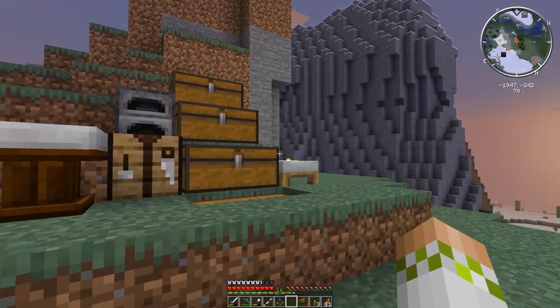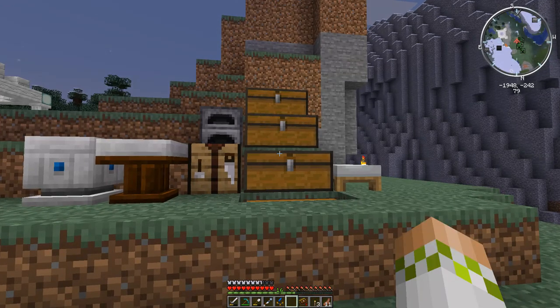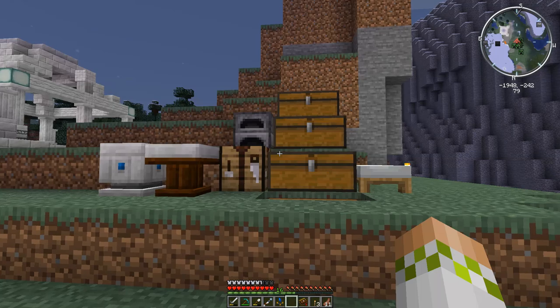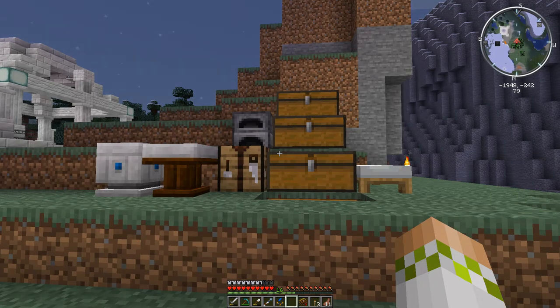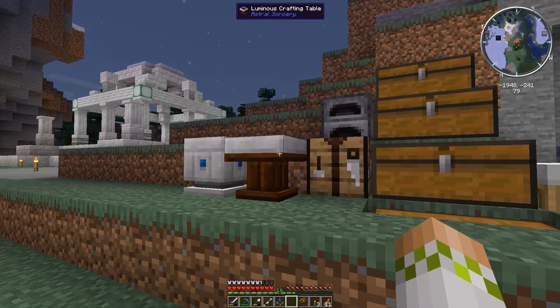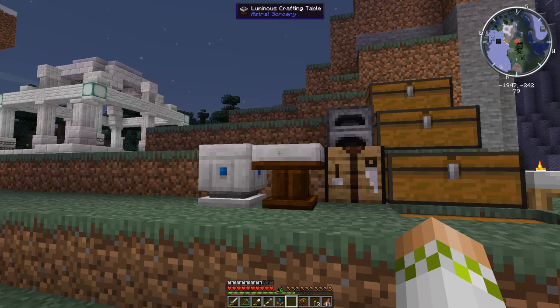We are back playing some more Surviving with Astral Sorcery and today we are going to be setting up the Starlight Crafting Altar, which is going to be the first upgrade of many that we make to our current Starlight Crafting setup. In episode 1 we made the Luminous Crafting Table at one of these large shrines and this has been the current Starlight Crafting setup up until this point.